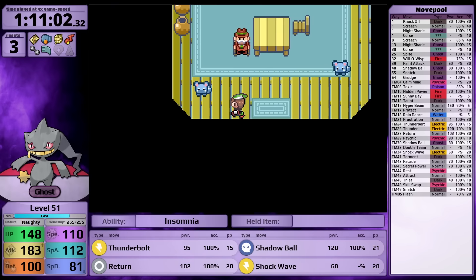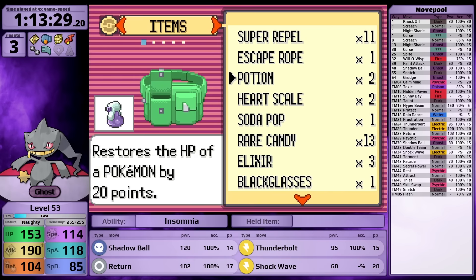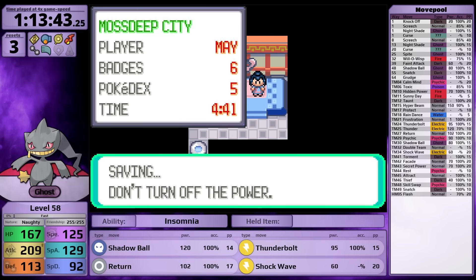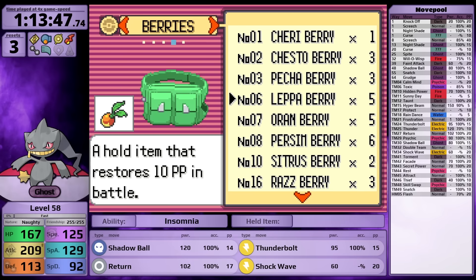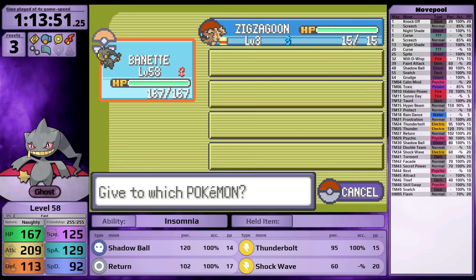I grab an additional Return TM in Pacifidlog Town, then inside Tate and Liza's Gym I use 5 Rare Candies, bringing Banette from level 53 to 58 before the Psychic-type Gym Leaders. It's fair I would have been fine at level 53, but I use Rare Candies before this gym because it's a double battle I have to beat with only one Pokemon.